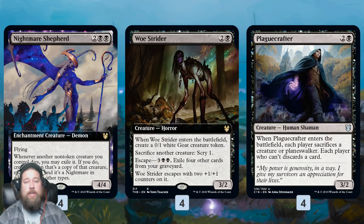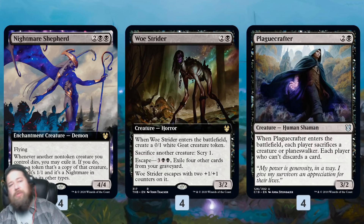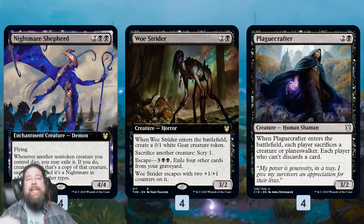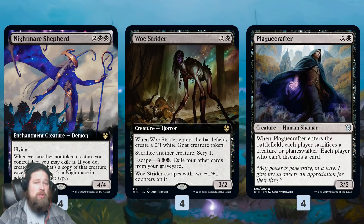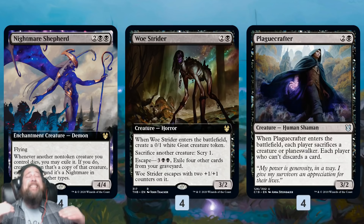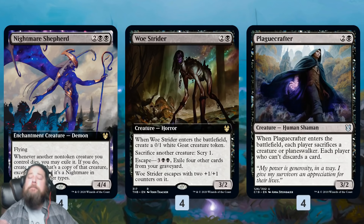Plague Crafter is also very synergistic — a great way to get rid of planeswalkers and creatures. The trick is in the mid game: once we have a Woe Strider and a Nightmare Shepherd, we can set a stop on our opponent's draw step and sacrifice our Fen Lurker or Burglar Rats to Woe Strider so it comes back and snags the one card our opponent drew for their turn. This can hard lock our opponent out of the game for several turns once we get them empty-handed, buying us time to beat down and win.